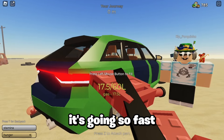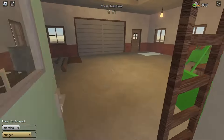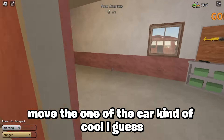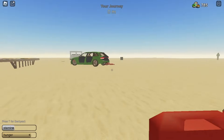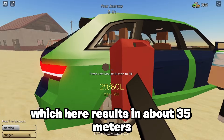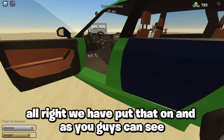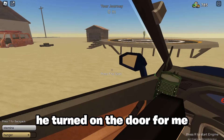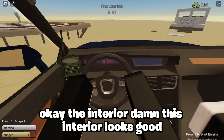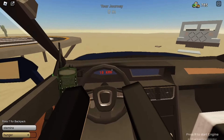Both of us are putting in the fuel at the same time and it's going so fast. I'm gonna get in one last gas can — they removed the one at the car, kind of cool I guess. I'll put in this last one, which results in about 35 meters of fuel. We've put that in and my teammate turned on the door for me, which — thank you.